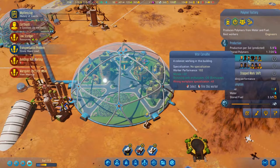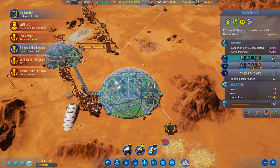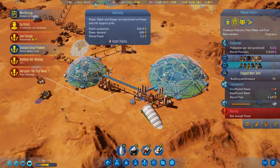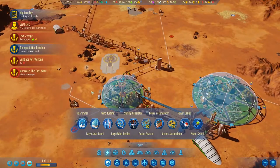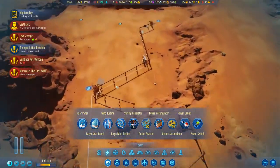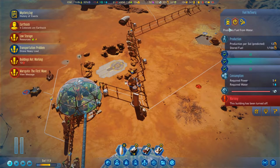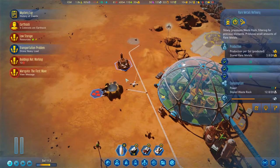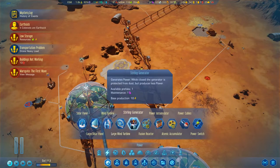There's another polymer factory right there — why does it have no power? We are kind of hurting on power. What I can do in the interim is find my turrets and just turn them all off — that should help a little bit. Turn those off and then the power is good, and we'll work on getting things up a little bit better here.